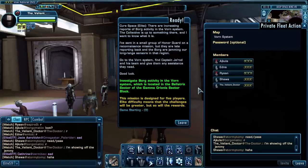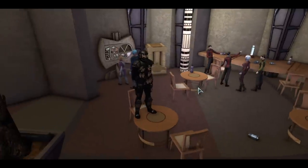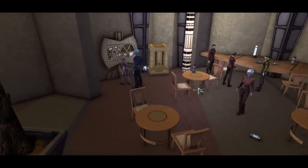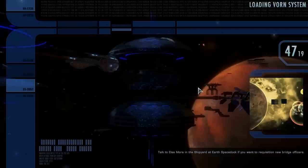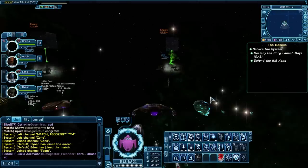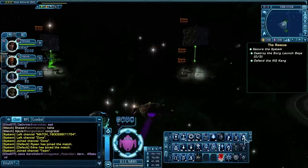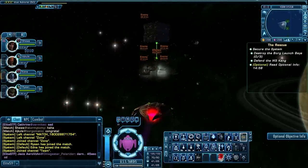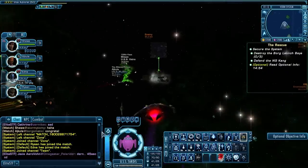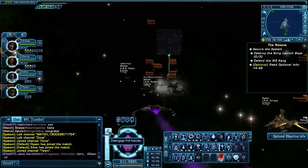Welcome back everybody. We are here for CSE Cure Space Elite and we will now see what the Jem'Hadar bug does in Cure Space Elite. Everybody has their positions — Eden is gonna take the Kang — and we're doing middle right, middle left. So it's just a matter of me heading to the middle.